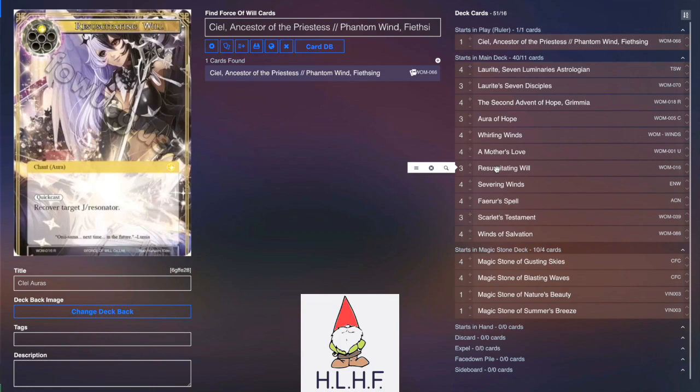Three Resuscitating Wheel to recover and make cutesy plays — like you saw before with Lorite Seven Disciples being a 9-9 with flying and drain, where you recover it a couple of times, gain a ton of life, and deal like 27 damage. It also works really well with Grimia: swing in the air with flying and drain, recover it, banish the Resuscitating Wheel and now it has double instances of flying and drain, so you gain 36 life and deal 24 to your opponent. Pretty cute.